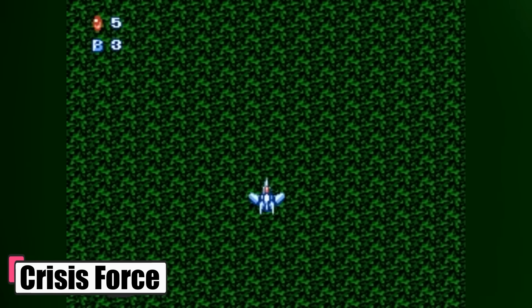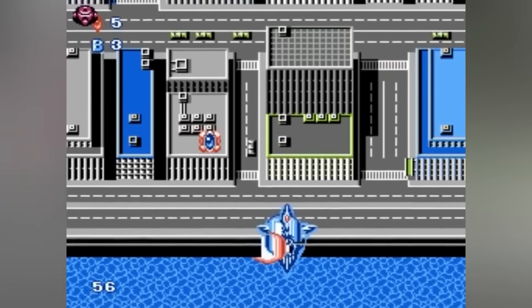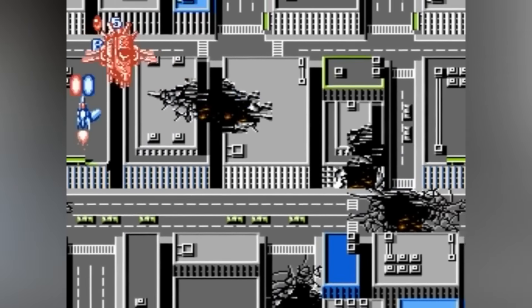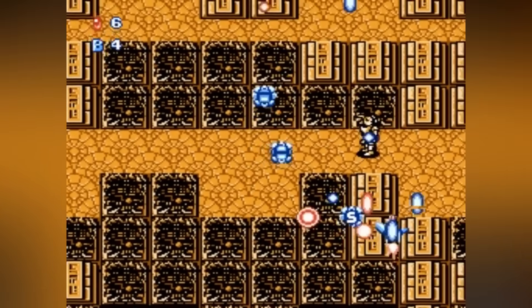Crisis Force. Imagine going into a world where ancient civilisations clash in the skies. Asuka and Maya, twins with a secret heritage from the lost civilisation of Mu, pilot the Aura Wing fighters to battle the revived monsters of Atlantis, threatening modern Tokyo. It's a race against time to save the world from destruction.